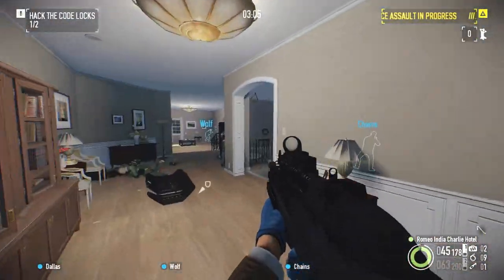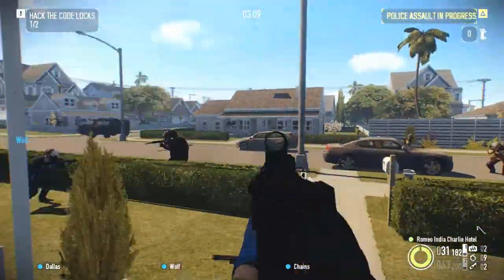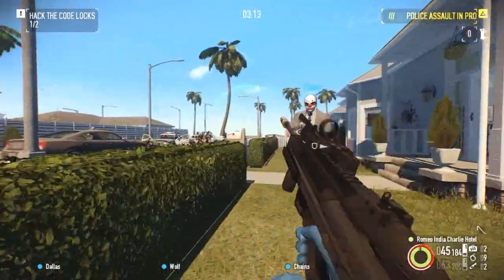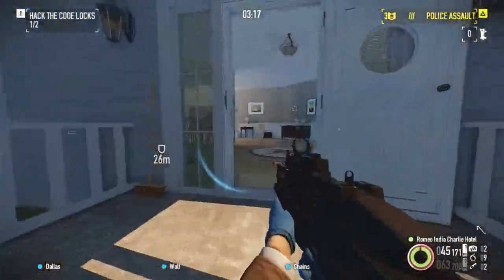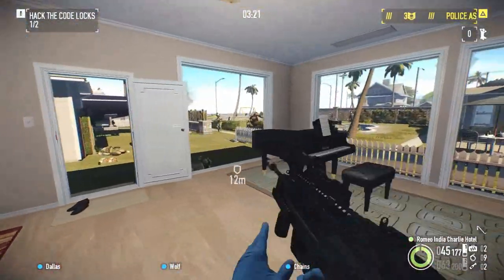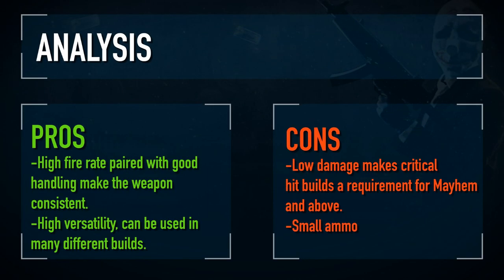Stun grenades, throwing knives, and shurikens all fit well in an aggressive build as a throwable, but Molotovs can work well when operating in narrow hallways or protecting objectives. Overall, this weapon is very reliable and predictable thanks to its good handling characteristics, fast reload, and high fire rate, and will fit well into most builds that warrant full auto fire.